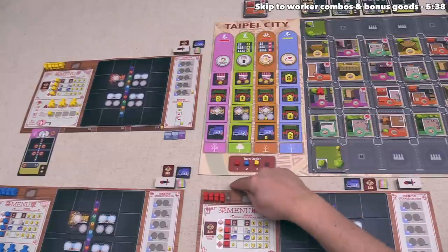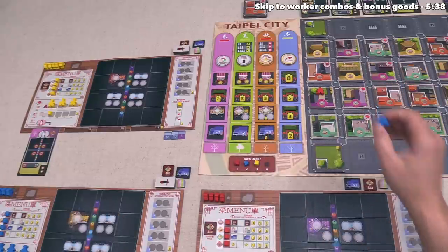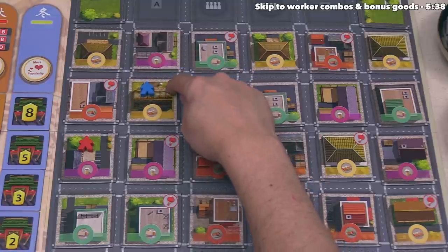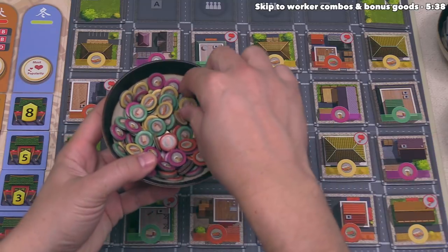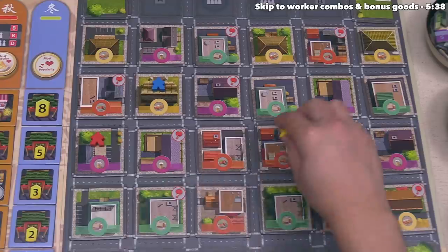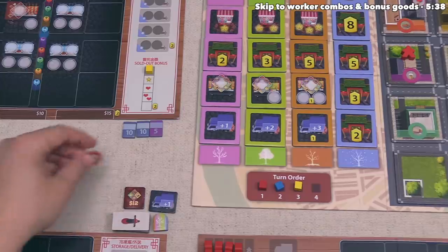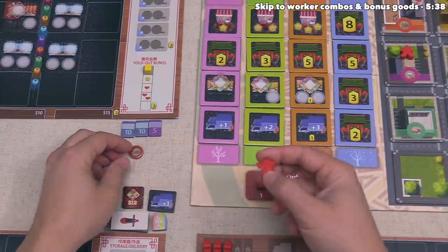We have finished our turn because we've placed one worker. It's now time for the blue player to go — they place one of their workers into an empty district and pick up one sticky tofu. Then the yellow player puts one of their workers out into a district and gains one sausage. That finishes their turn, which means we come back around to place our second worker of the game.